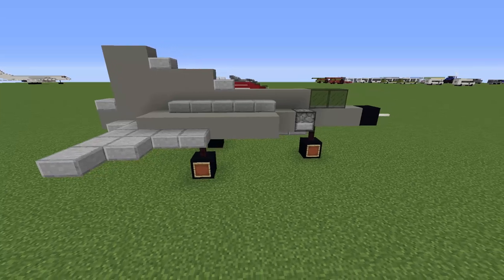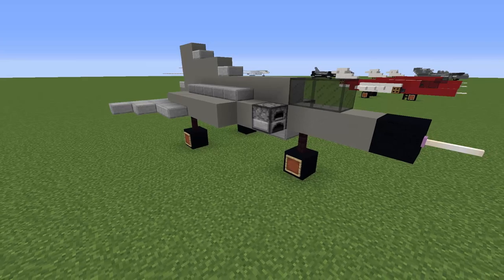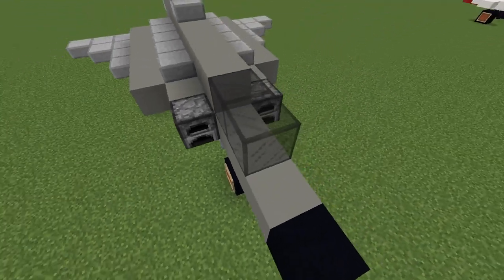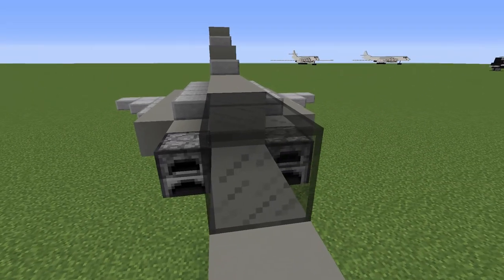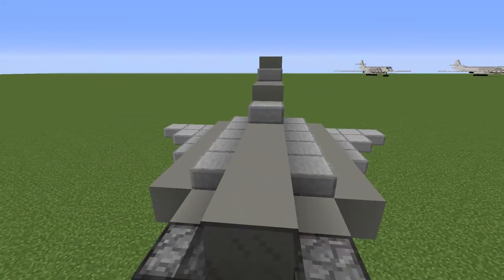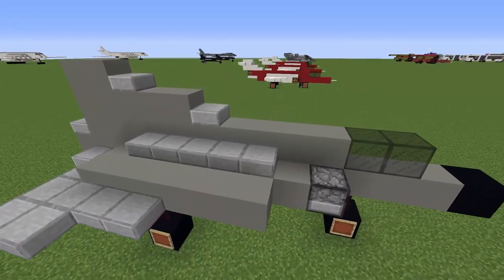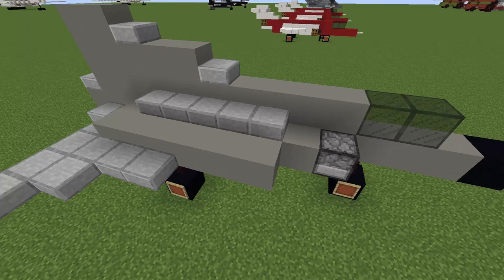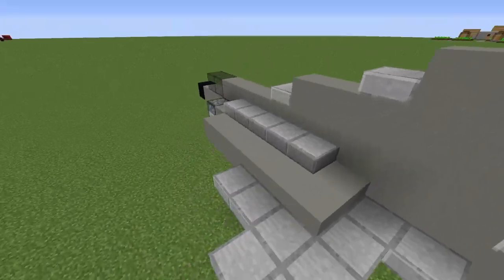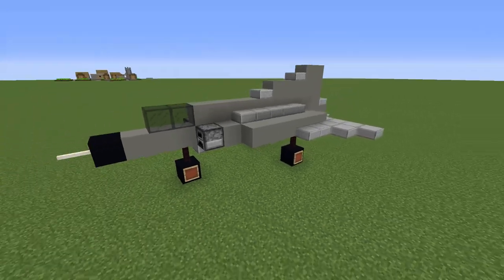The Saab 35 is quite an old jet airplane. It was developed in the 50s and used by a couple of countries — of course developed in Sweden and used by Sweden also. It has this interesting design which makes it look a bit different; it's got a delta wing design with air intakes on the actual delta wings, which is kind of interesting.